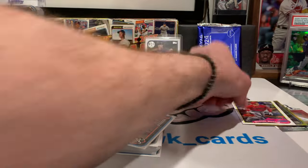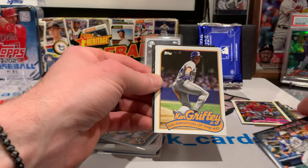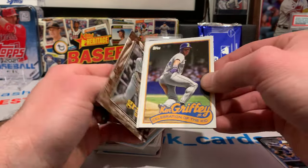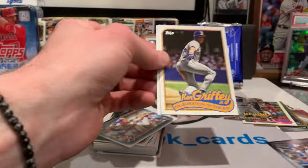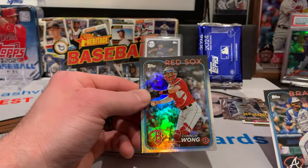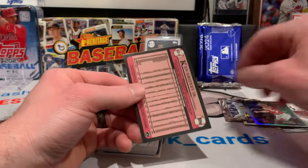We've got the 89 Shohei Ohtani. And a Celebration of the Kid — I think there's a few of these. And then we got a Grand Gamers Tony Gwynn. We have got ourselves a Rainbow Foil Red Sox — Connor Wong. Rainbow Foil.